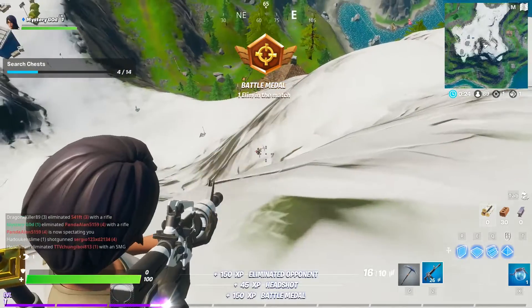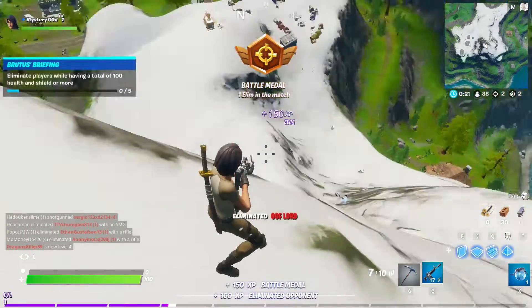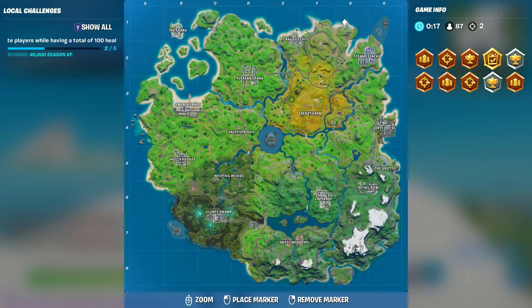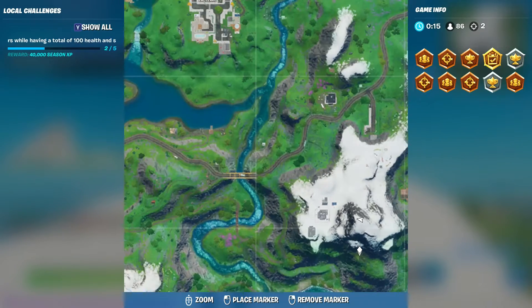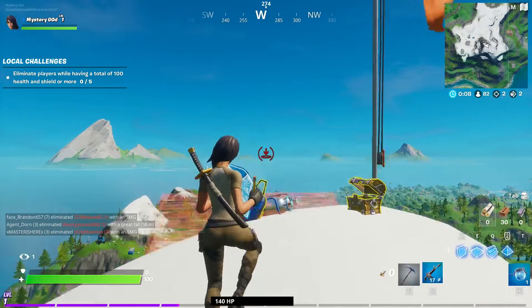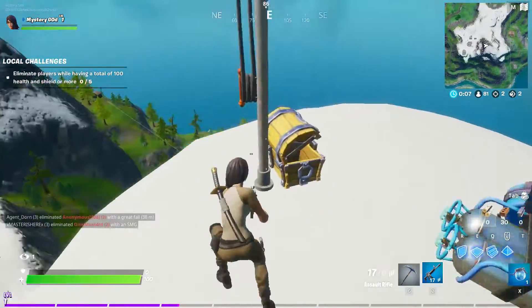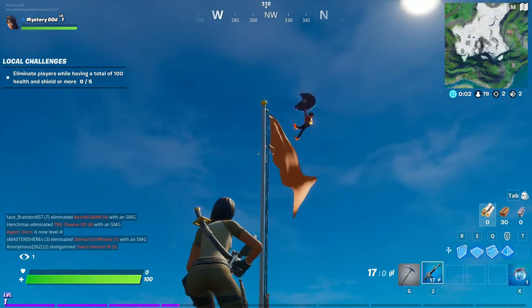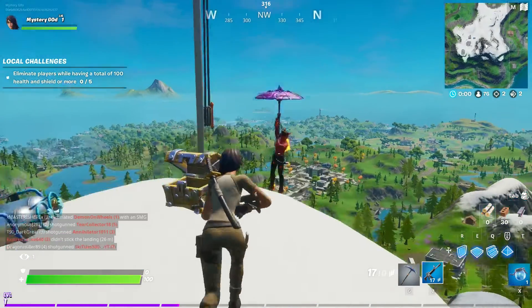On the mini map, Mount Kay is located right over here — you have G right here, and it's located right above G8, so it's right at the G7 area where you can find the location.